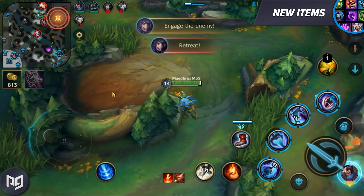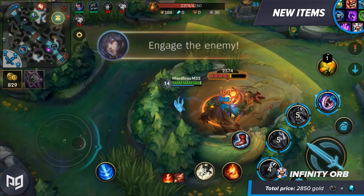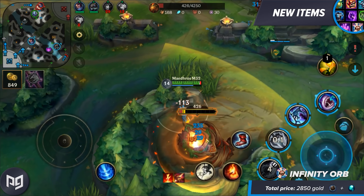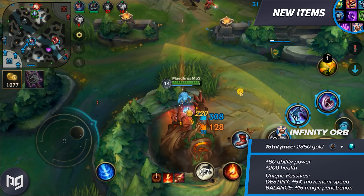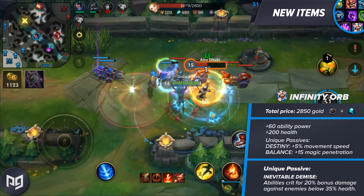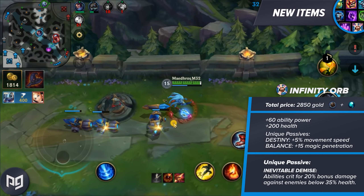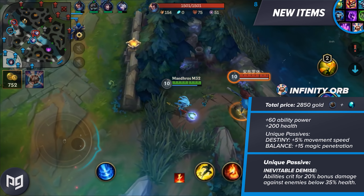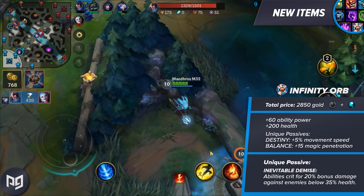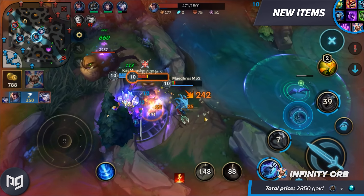Supports actually feel really good in Wild Rift and aren't just paper who can't contribute to fights. They deal more damage with all the extra AP they get to buy, and they heal and shield for more with their new items. Speaking of which, we have two items left and these aren't exactly support friendly. Infinity Orb is our penultimate new item. At 2850 gold, the item gives 60 ability power, 200 health, 5% movement speed, 15 flat magic penetration, and the unique passive Inevitable Demise, which makes it so that your abilities crit for 20% bonus damage against enemies below 35% health.